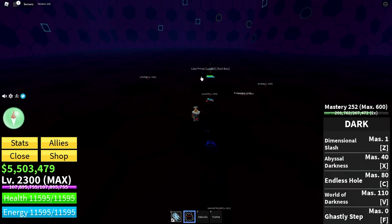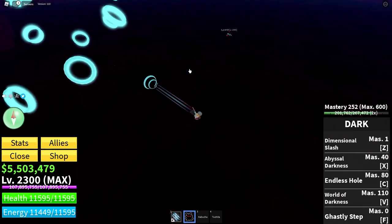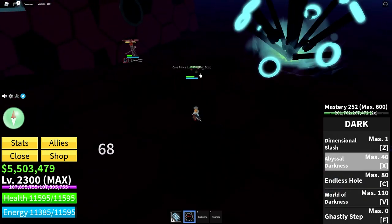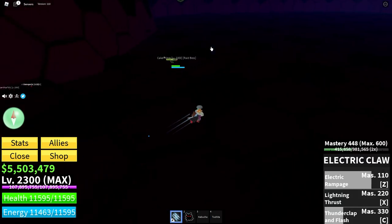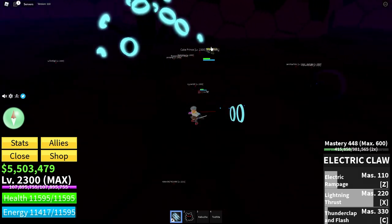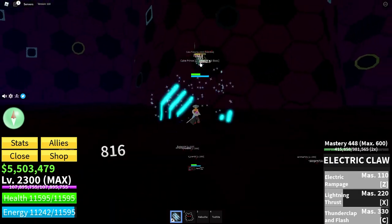Try to ally everyone, especially if you're in a public server. This is because a lot of people will be here trying to kill the Katakuri boss, and because of that they might hit you — which is not what you want, because if they hit you, you'll die and you will lose bounty.